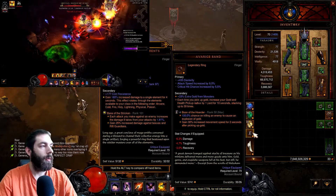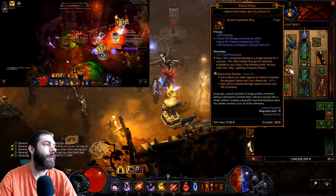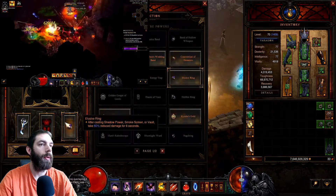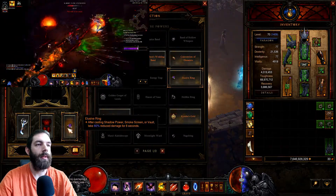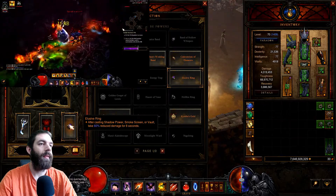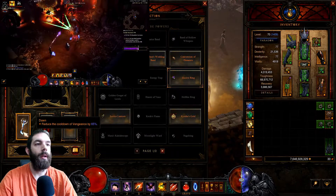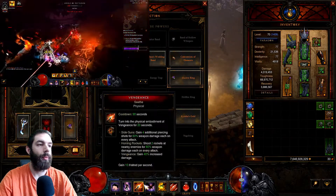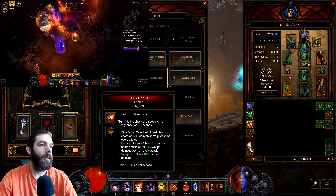For farming, swap out Avarice Band for Convention of Elements and put CoE in the cube. I've got Evasive Ring in the cube — the Evasive Ring reduces damage by 60% for 8 seconds after you Vault. Also cube Cindercoat to reduce fire skill damage costs, and Dawn for increased cooldown reduction for Vengeance. Having Vengeance up is really important — it provides damage reduction and increased damage.